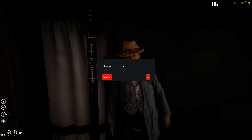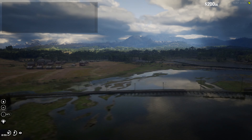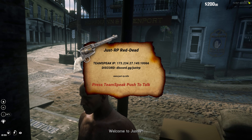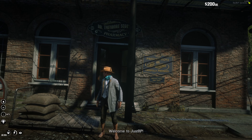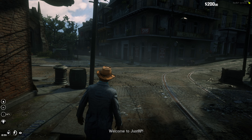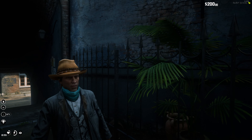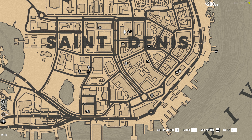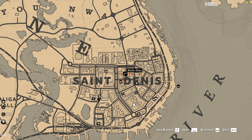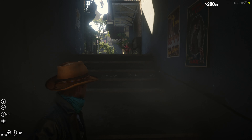Once you spawn in, hit N — your default push-to-talk button — to dismiss the on-screen message. Your character will load in. Initial spawn locations rotate and vary per character. You can visit barber shops to get a beard or change your hairstyle, and clothing stores to change your outfit. I recommend reading through the full list of available actions in the get-started guide.